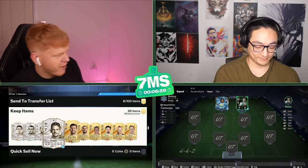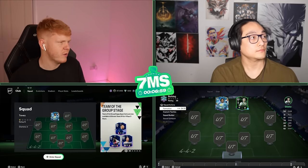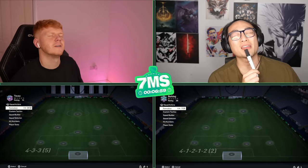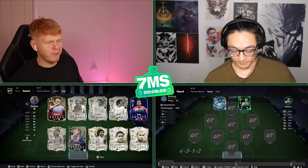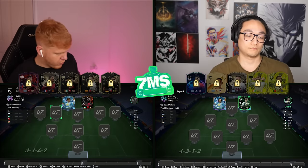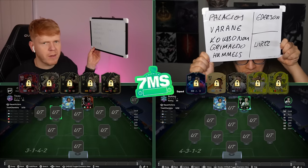Let's move into the squad screen and start spinning through some formations. I'm spinning - if you'd like to look away and tell me when to stop. Three, two, one, stop. I've got 4-3-1-2 and James has 3-1-4-2 - same numbers, slightly different, but we've both got three backs so let's write down some locked players.